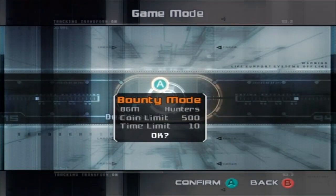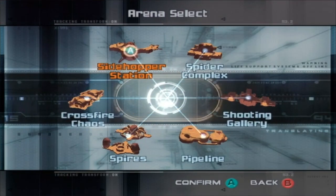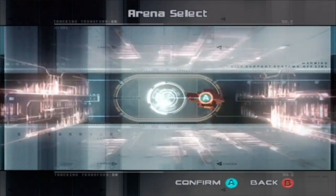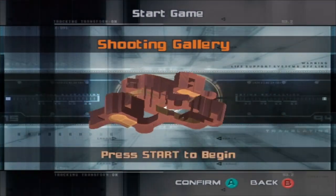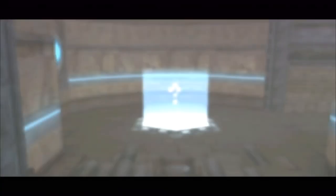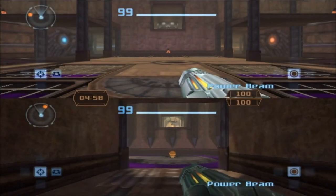Now we're going to go to Bounty Mode. We did Luminoth and Pirate Fear music — let's do Torvus Bog, 250 coins, 5 minutes. We're just going through the available soundtracks and looking at all the maps, alternating between them. The next one is Shooting Gallery — I really like this level. There's poisonous purple water here, so don't get in the purple drink because that'll do damage to you.